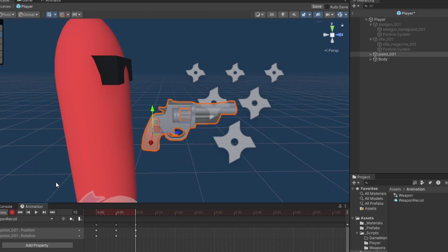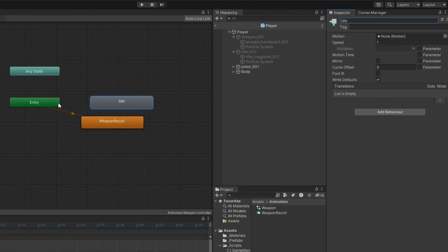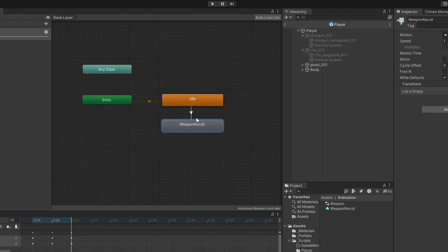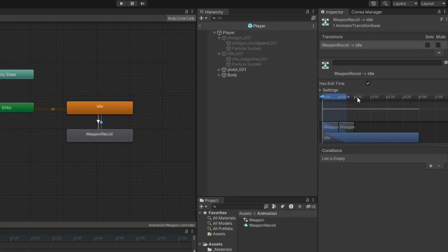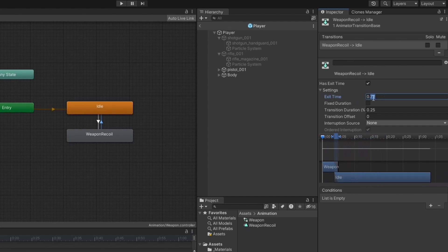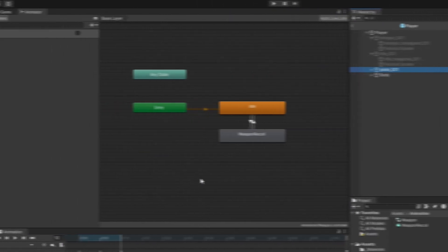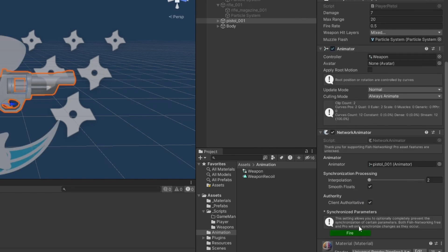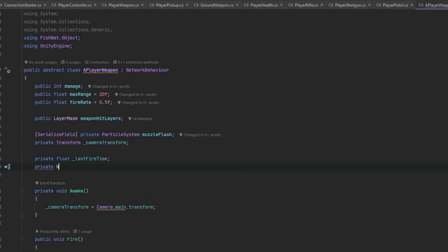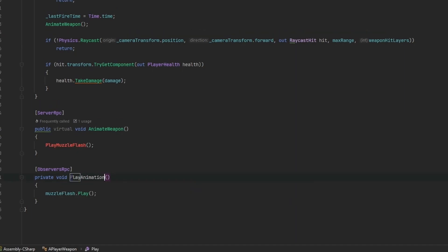In the Animator we have WeaponRecoil and we need an idle state as the default — empty, just idling. We'll make a transition triggered by a new trigger parameter called Fire, which fires off and goes back after playing. The exit time will be around 75, transition duration 0.25. On the pistol we add the NetworkAnimator component, which synchronizes the Fire trigger. In PlayerWeapon we'll also add a private NetworkAnimator reference.